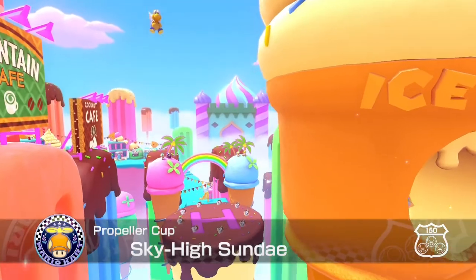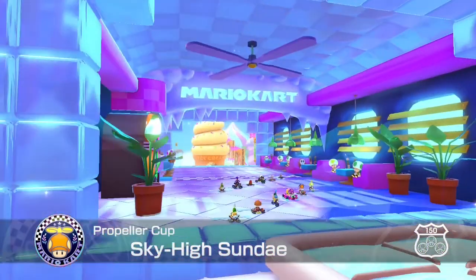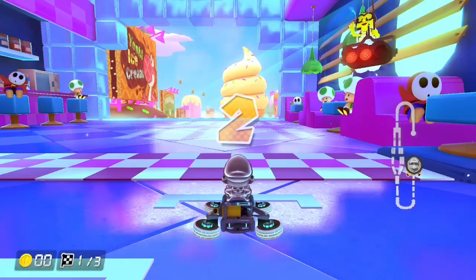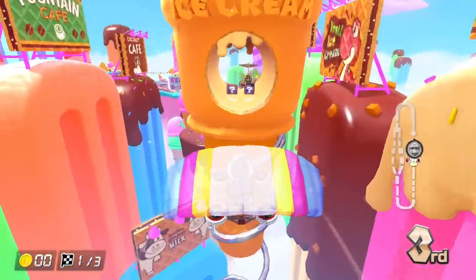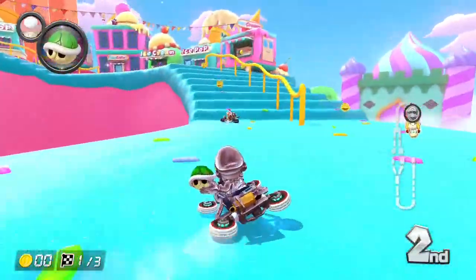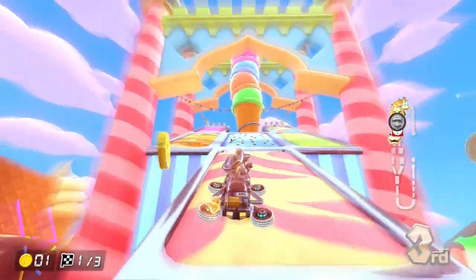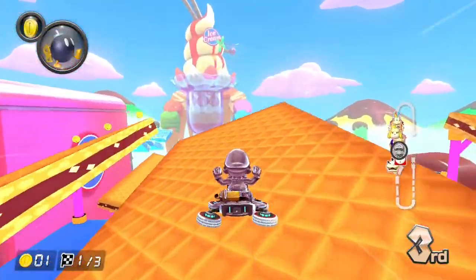Alright, we got Sky High Sundae — this is the brand new track they brought in. I'm gonna tell you right now, I'm not a fan of it. It's not as good a track as I was hoping. The camera angles are a bit wonky. There are sections of this map where the camera angle just makes it kind of hard to race. The whole track is based on zero gravity too, and honestly I hate the zero gravity tracks to begin with.